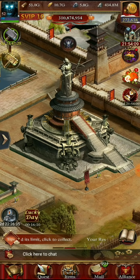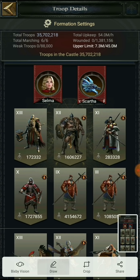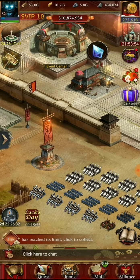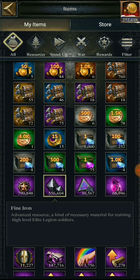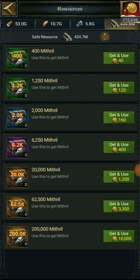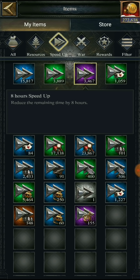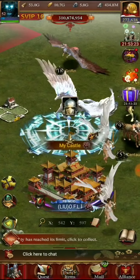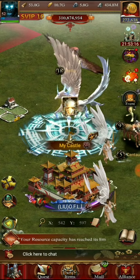I placed it and used it. Let's see what happens - the cooldown becomes almost 7 days. That's done. Have we healed? We have healed - all the hospital troops have been healed. As you can see, there is nothing left in the wounded section. Now let's check the important things: my fine iron is still 556,604 - it did not reduce. My mithril did not reduce - it's still 434.7 million. My speed ups also remain the same. I lost nothing. I healed all my troops for free!